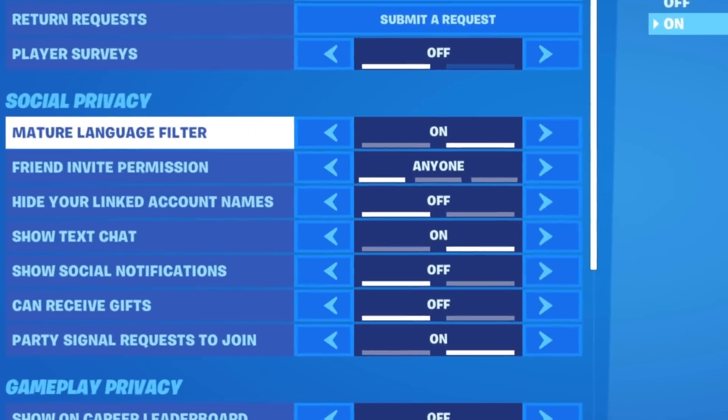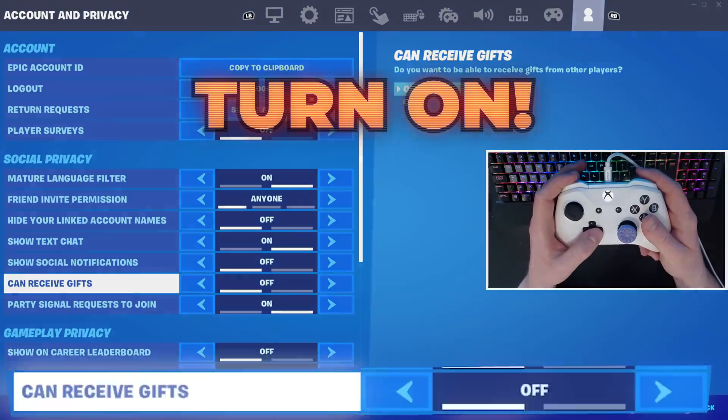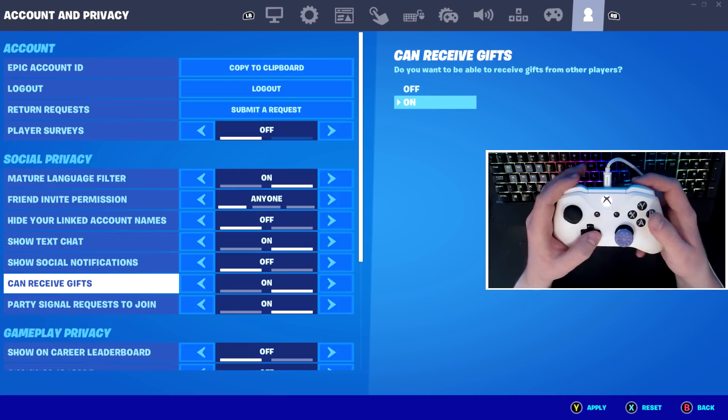Inside of the social privacy tab, you will find the 'can receive gifts' option. You must turn this on if you would like to receive the free skin.